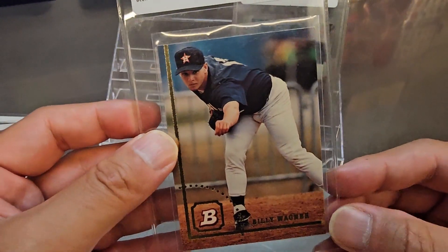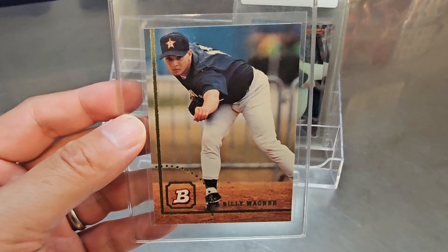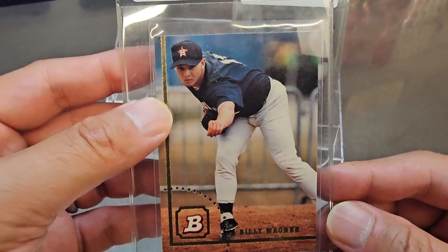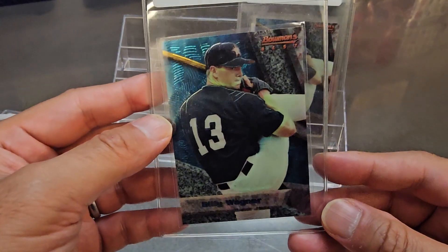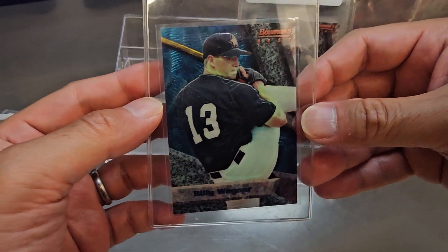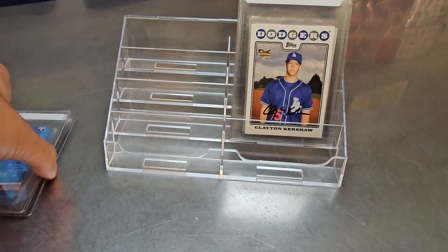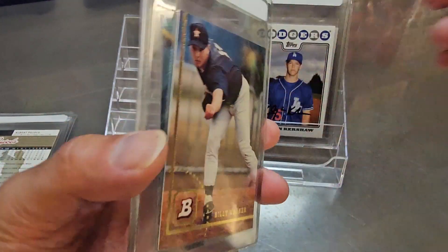The next three are part of my Billy Wagner kick. He's on track for the Hall of Fame next year and his value is slowly going up — I think we're still ahead of the game. First is his 1994 Bowman rookie — pretty clean for an old card, nice corners, nothing on the edges. Then we have two Bowman Best Blue cards; not a lot going on, corners and edges look good on both. I'd love nines, but I'll take eights — even sevens might be okay.